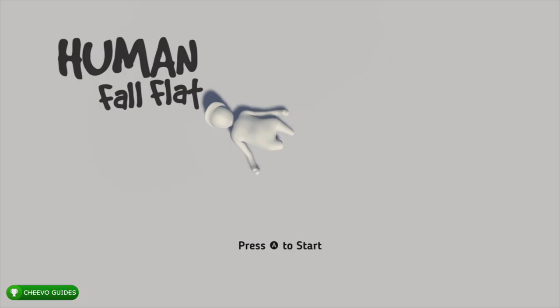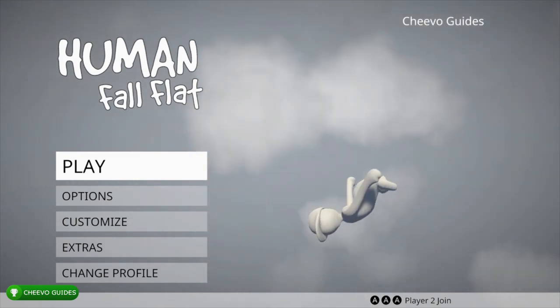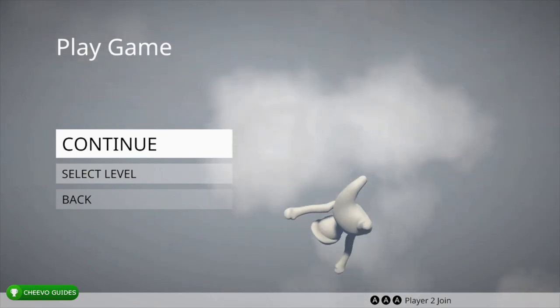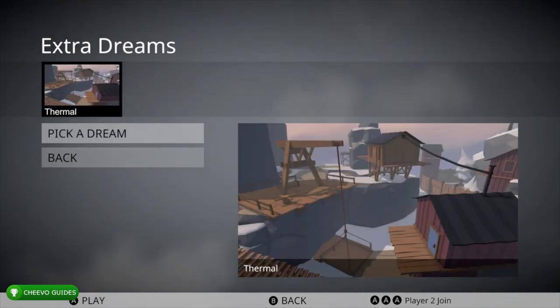What's up guys, back here again with another achievement guide. Today we're going to be focusing on the thermal walkthrough for Human Fall Flat. This is some new free DLC added to the game via an update — no separate download needed, it's included in the update. This update added four achievements worth 120 gamerscore. For those that don't know, this game is on Xbox Game Pass so you can play it for free. To find the new thermal level, go to Extra Dreams, pick a dream, and you'll see the thermal level right there.